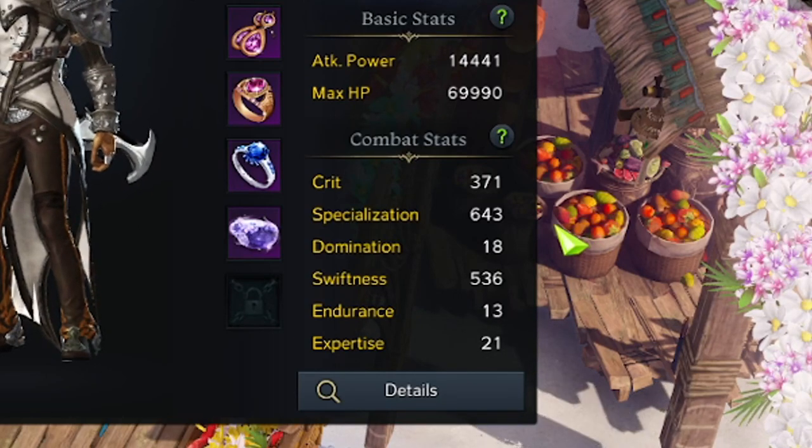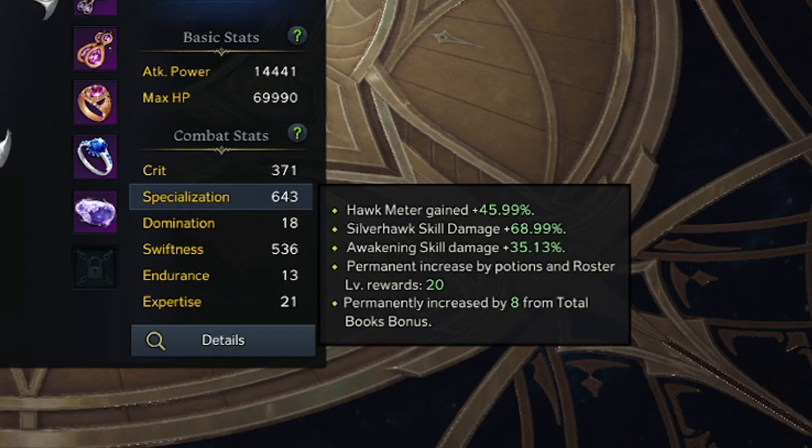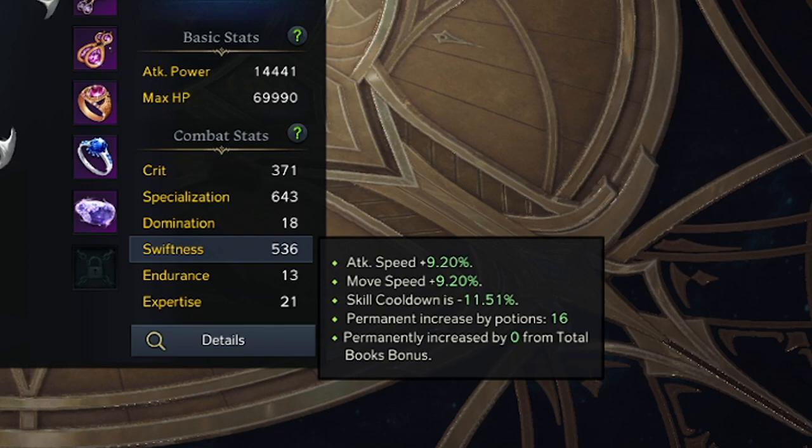For combat stats, I'm focusing on Crit, Specialization, and Swiftness — pretty similar to a lot of classes. Crit is self-explanatory: it increases your crit rate, which is really important for Sharpshooters since we have a lot of tripods that deal with crit damage. Specialization affects how fast your hawk meter is gained and also affects your Silver Master tripod skills — it helps charge your skills even faster.